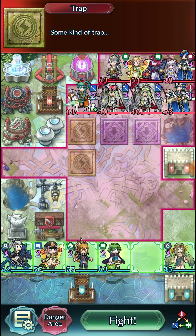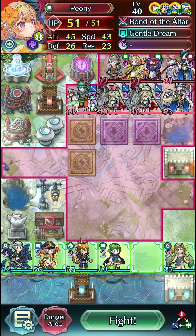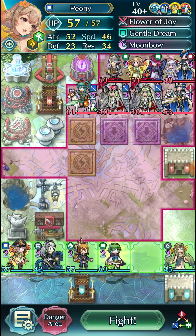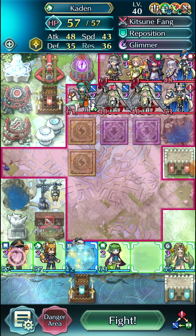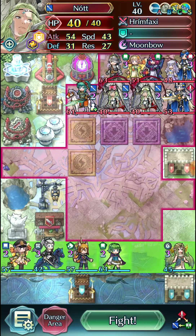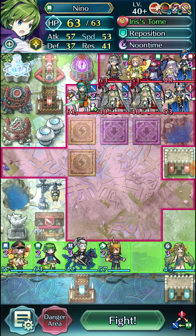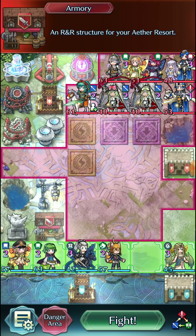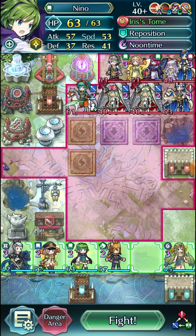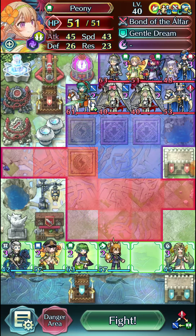If something happens because Nino — we leave Nino in range to attack — and then, well, rip. But I'm kind of thinking about how we want to actually set up here. It's kind of non-trivial because these structures — I actually want to get rid of the Bright Shrine just to get rid of it, because it's probably going to be relevant in some capacity. We're probably just going to go for a very simple turn one. We're going to have Nino here, I think.